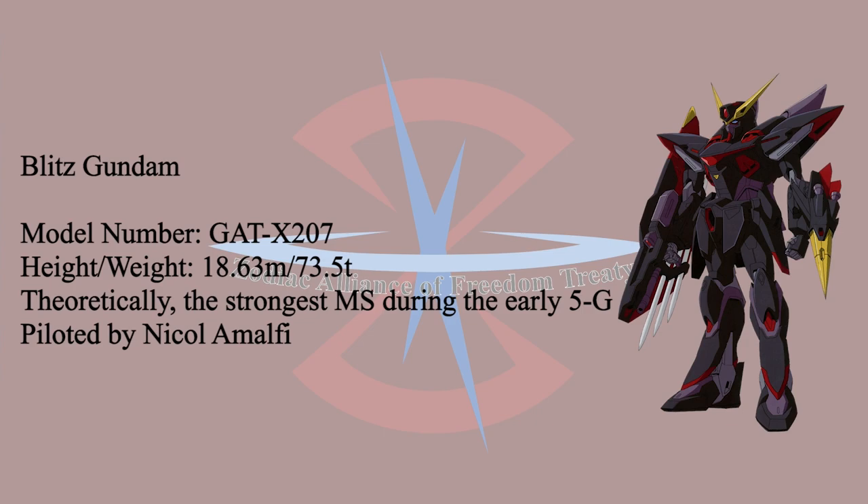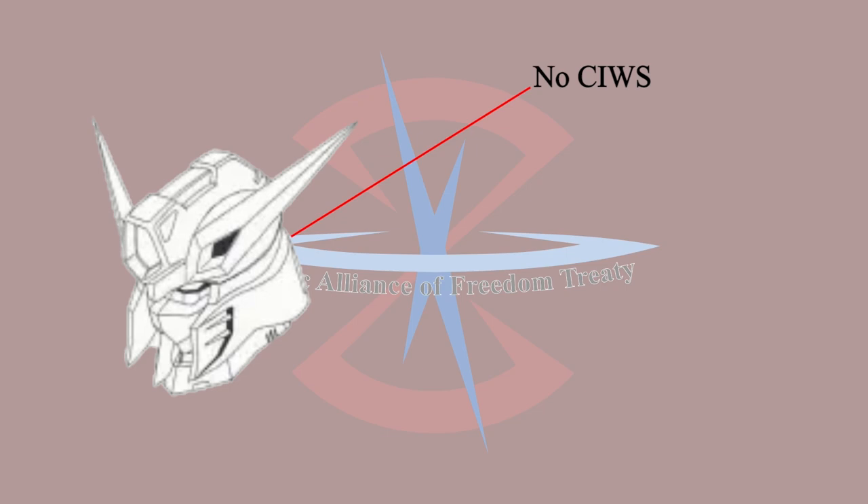Blitz Gundam was developed as one of the five Gundams under Earth Alliance's G Project. Unlike the X100 series that we talked about before, the X200 series was designed to support special systems and stealth missions. Let's move on to the special designs and structure breakdown.